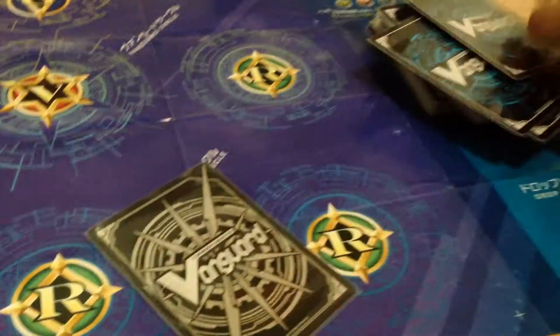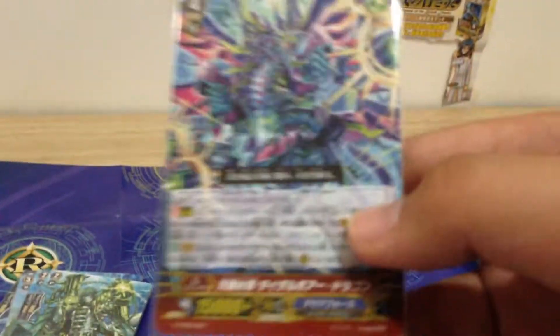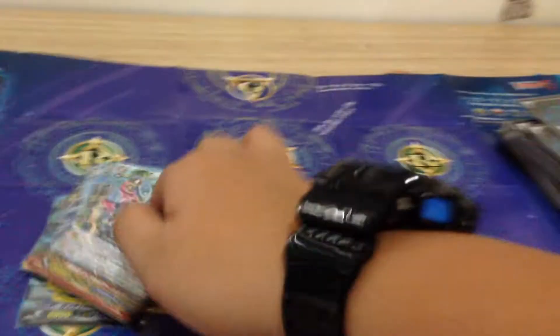Next we have the Jersey Strike — this is the grade three. It looks something like Maelstrom, maybe it is. The effect is: choose three units and retire them, then draw according to how many units you retire — so it's OP. The second effect is you drop one card and call one unit from your hand to the rear guard circle. So you retire three, draw three, and call them back — very good.